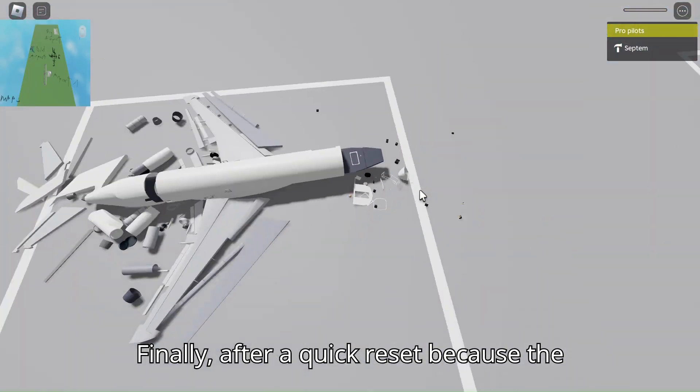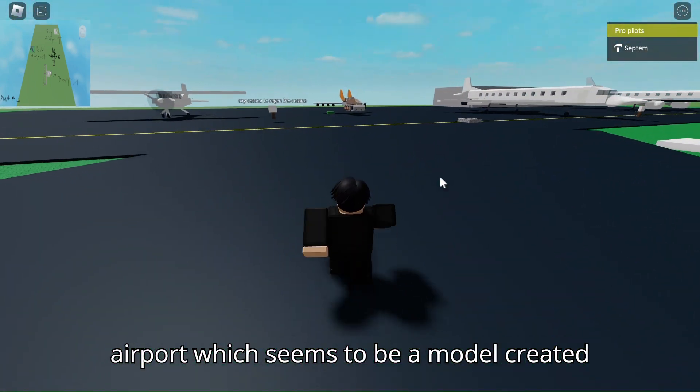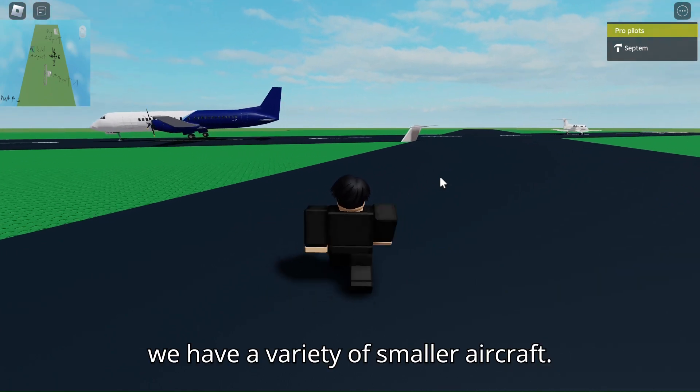Finally, after a quick reset because the game bugged, we spawned in the old airport, which seems to be a model created a really long time ago. At this airport, we have a variety of smaller aircraft.